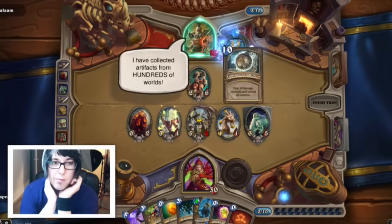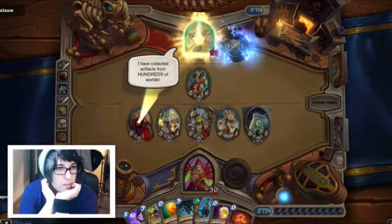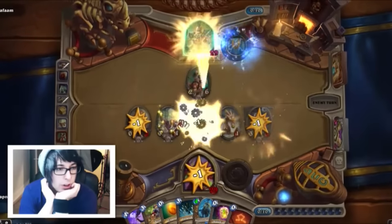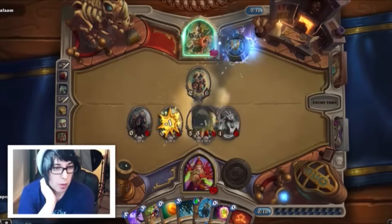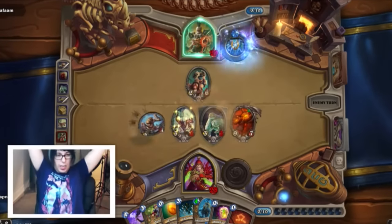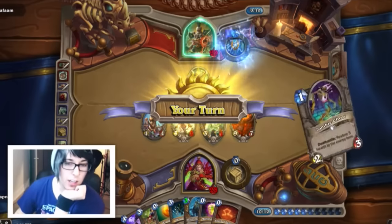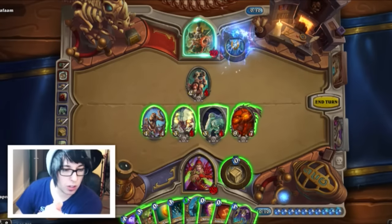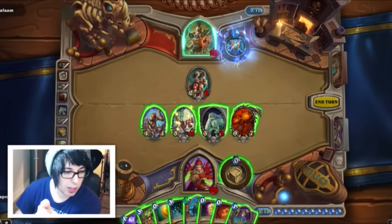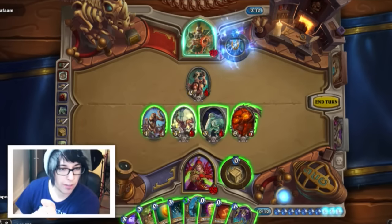He killed my Nerubian Egg — that's good, he also killed that thing, so I'll get two good things. Get shit on, dude. That's really, really good. The problem I'm having right now is one, two, three, four, five, six, seven, eight — I don't want to overdraw but I feel like I will.